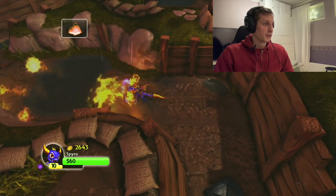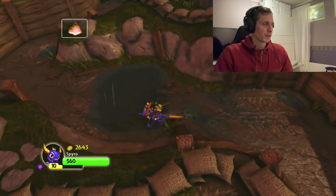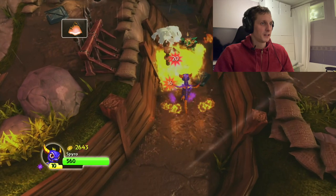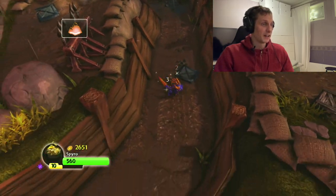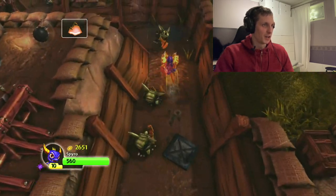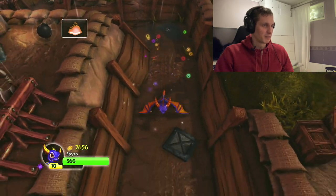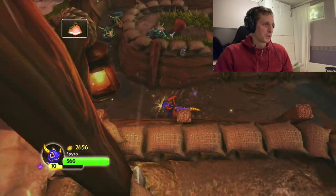You have your main attack — the fireballs — you have the secondary attack, the ram ability, and the tertiary attack, the flight ability. As you can see, you can spew fireballs at the same time as you fly. You can also land and immediately transition to a ram, and go back to flight. You can land and ram and go back to flying. It works so well.